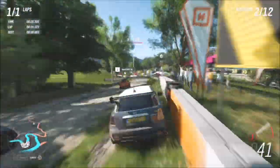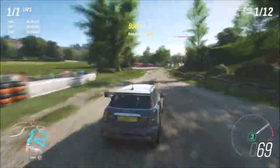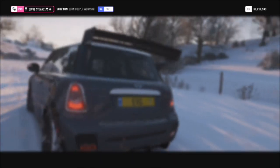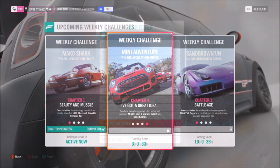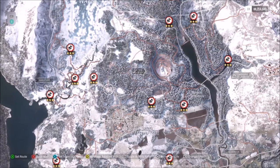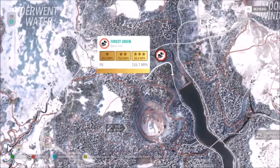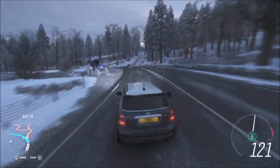Once you've won one, come out of the race, collect your winnings, then go back into your custom events and set it all up again. I've sped the footage up as it's a bit boring to watch — just make sure you win it three times. Go back into your custom events where you've got your one-lap race set up for Mini Coopers. Very easy.